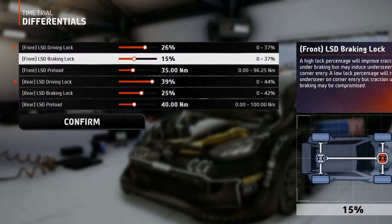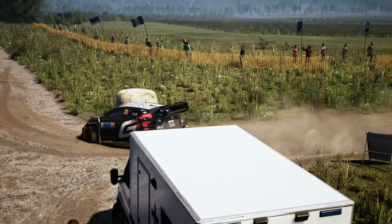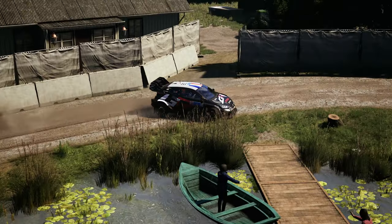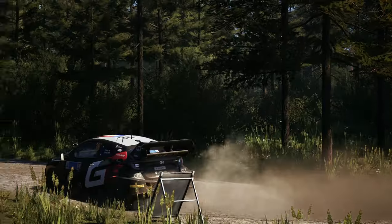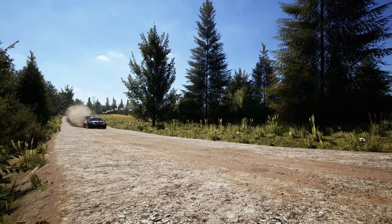For the braking lock, on the front axle I've gone with a smaller value so that when braking hard, at least one wheel is allowed to rotate more freely and the car can still take the turn. While on the rear, a bigger value will make both wheels lock under heavy braking, making the rear end slide a little. We can use this to our advantage to easily take those square turns after a fast sector, because the car will end up sliding sideways, positioning itself for the fastest corner exit.